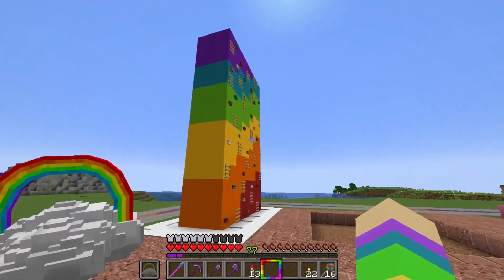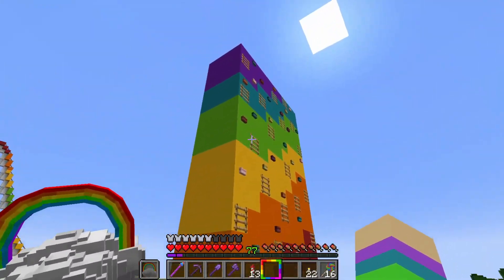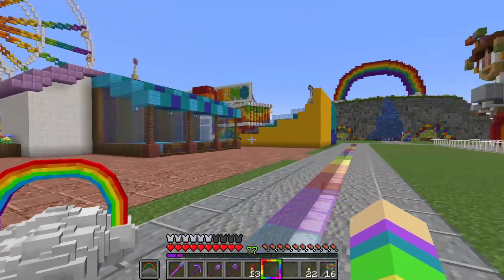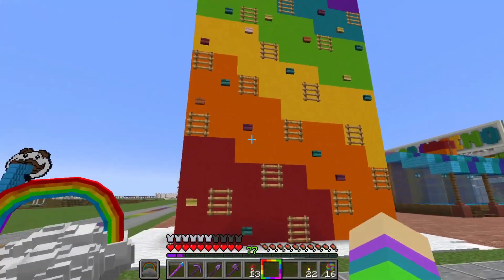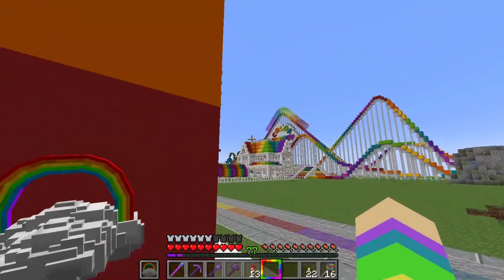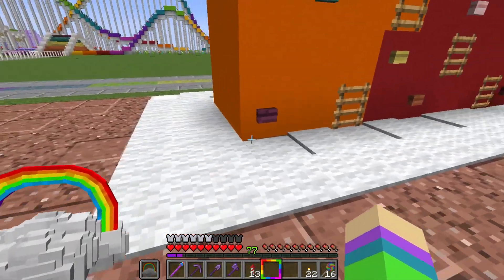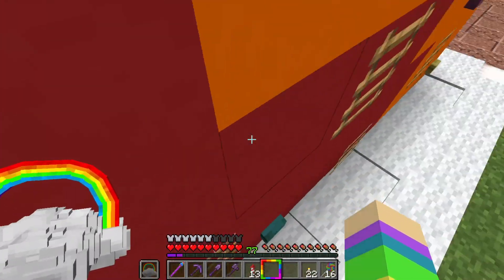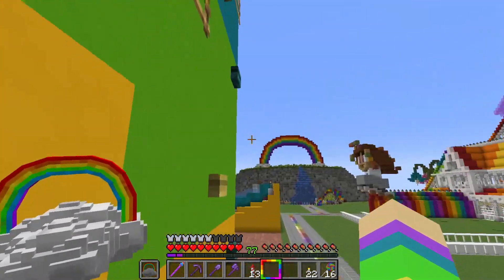Over here we have a parkour ladder, kind of a rock climbing wall. I had this built for a while and knew I wanted to put it somewhere in Colorland, and when we were thinking about the game area I remembered it. We have two sides with different rock climbing ladder parkour layouts so there's variety for people to try. There's white carpet with powdered snow under it for the mats so people don't die or take damage when they fall off.